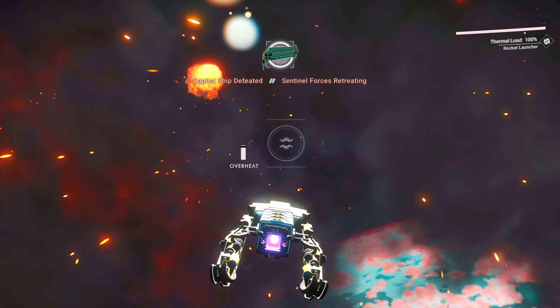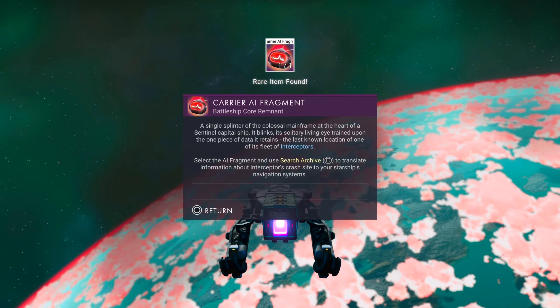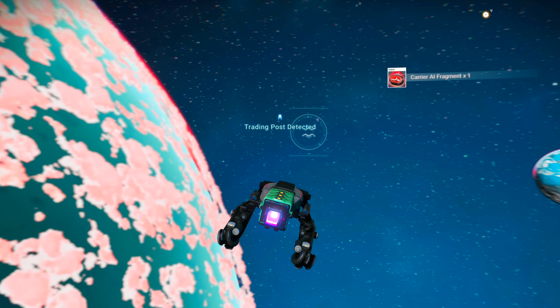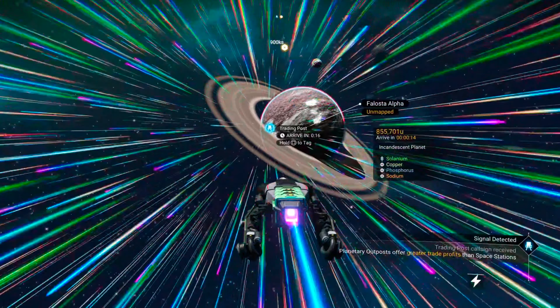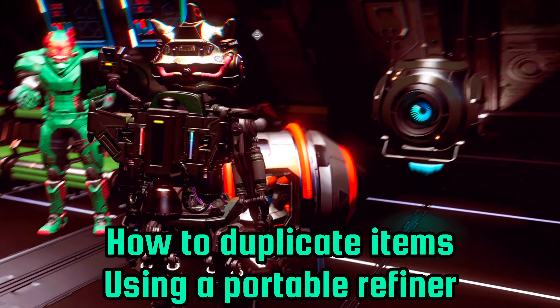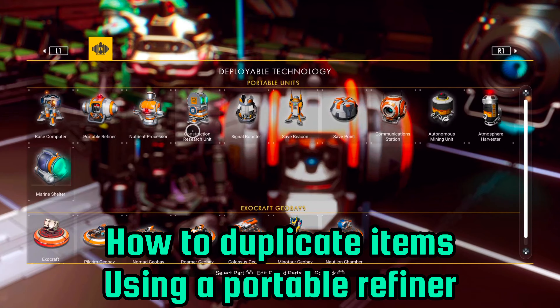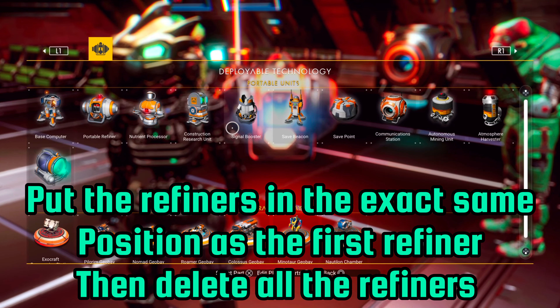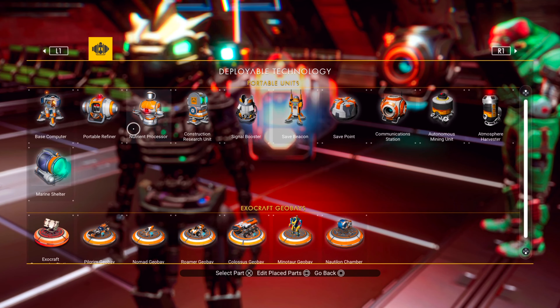Once you have your void egg, just pulse in space until you get prompted to stop. When you get the notification, initiate communication with the being and hatch the egg. After the egg is hatched, make your way to the map marker and after landing confirm synthesis to check out its supercharged slot layout. If it's not to your liking, simply reload and reject the being — that way you won't lose your void egg. Keep pulsing and repeating until you find something you like. That is how I go living ship hunting in 2024.